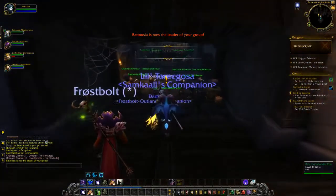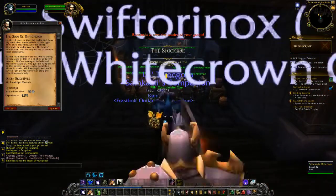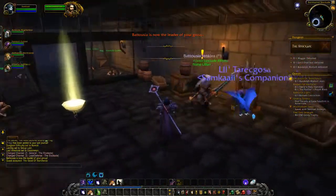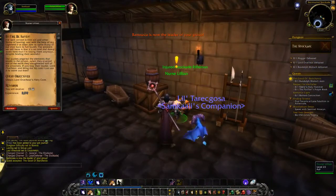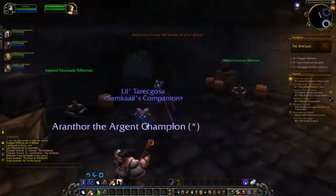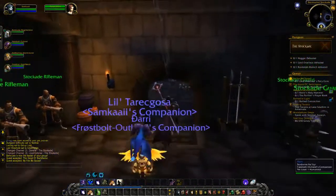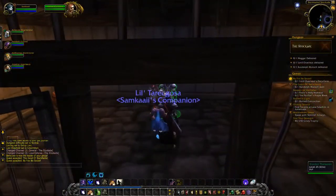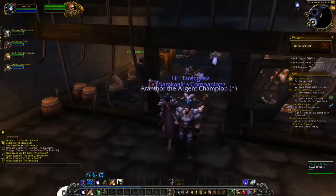Okay, so we've got Rifle Commander - we need to kill Randalf Moloch. Moloch - Nurse Lillian wants us to obtain Overheat's Fiery Core, and Warden Fellwater wants us to defeat Hogger.